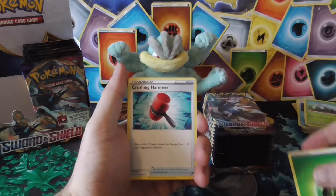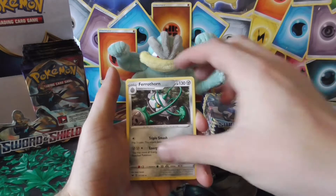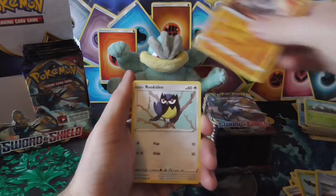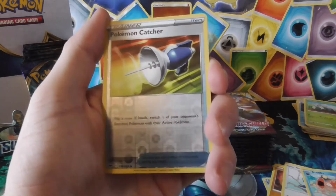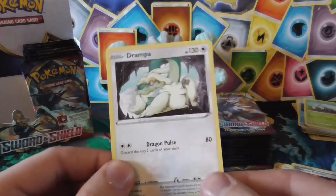Leaf energy, Hammer, Switch, Terraform, Cottonee, Chewtle, Ride On, Rookidee, Krabby — is that a reverse? You can hardly see that one. That's a reverse Pokémon Catcher — and the rare is a non-holo Duraludon.